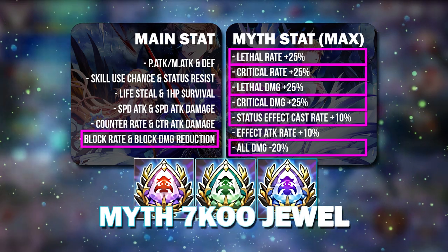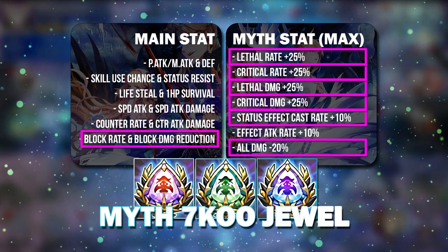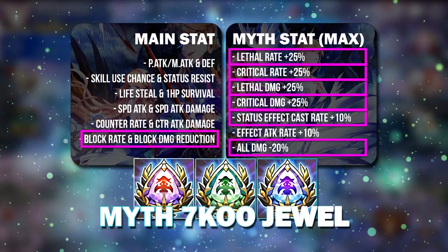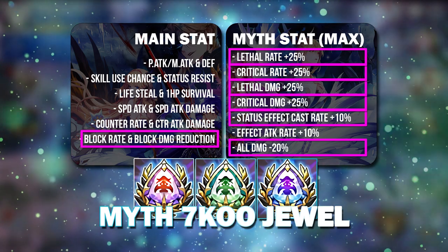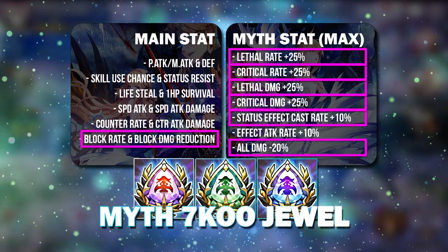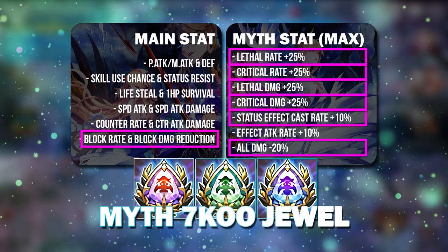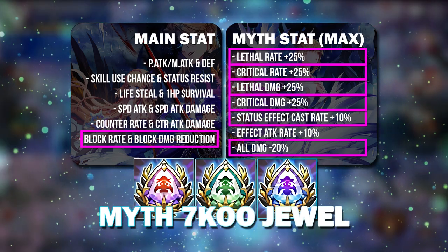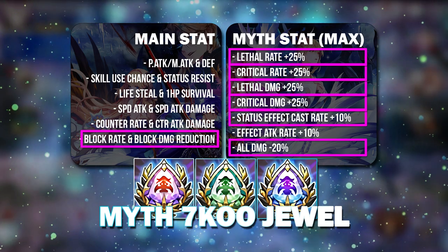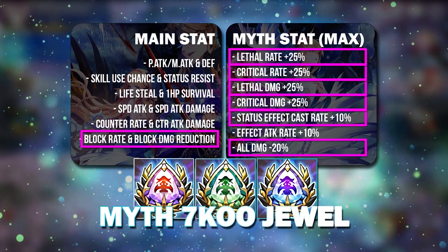It's really obvious that the Block Rate and Block Damage Reduction duo should pair up with the All Damage Reduction myth stat, which will make your hero very tanky and is one of the most obvious combinations to go for. However, you can also decide to go for the above options increasing damage and status effect cast rate, depending on which hero you want to gear — because Block Armor is not specifically limited to only tanky heroes.